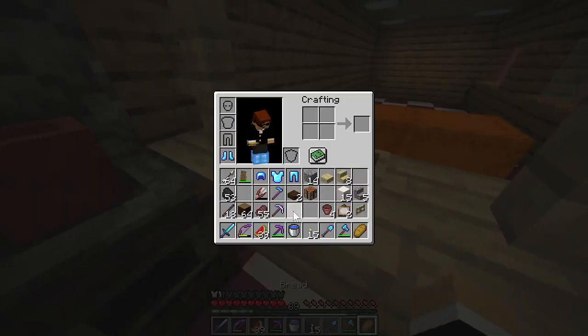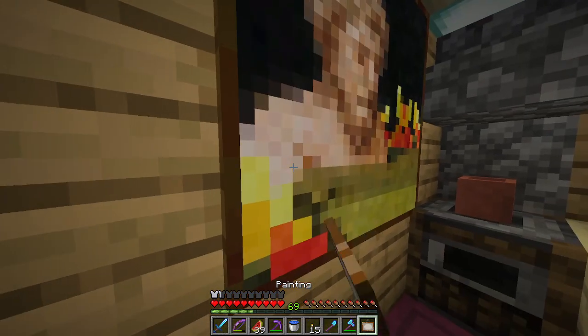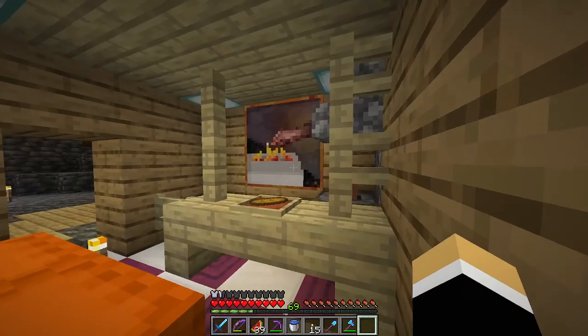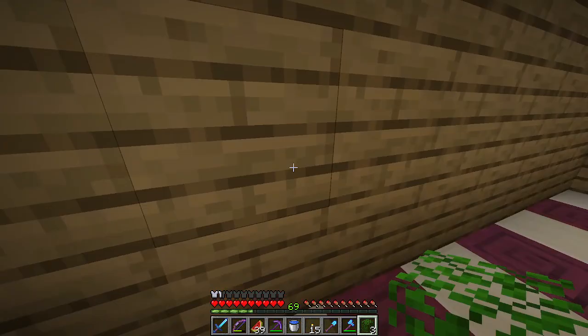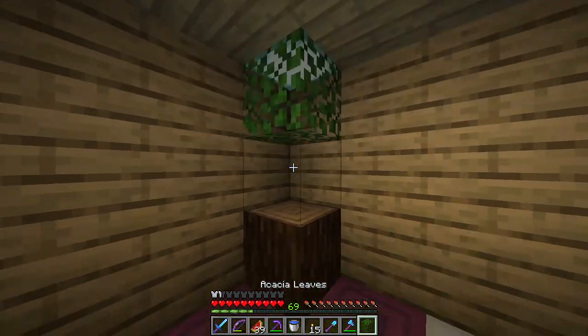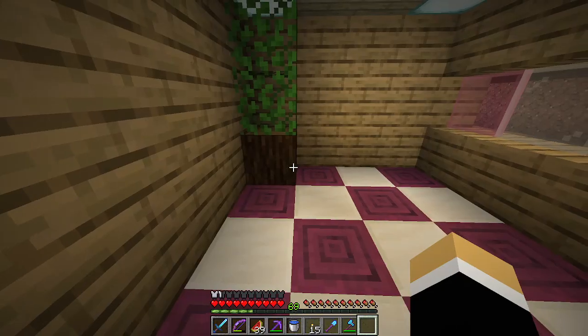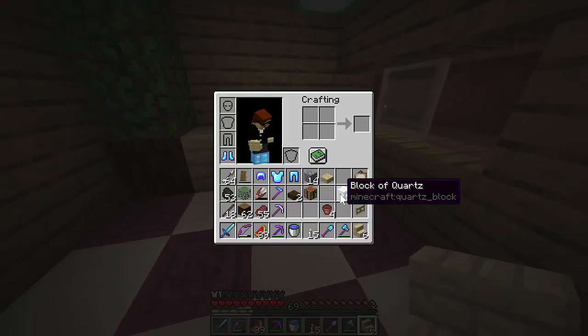Then on this counter, we have an item frame with some bread in it. There's not really much I could fit here. There is a painting. This is our glorious kitchen. We have a corner bush, which is not in a corner. It was kind of hard to put corner bushes in here, but I did need to because this is Cave Colonization, and there cannot be a Cave Colonization episode with no corner bushes in. It's just not something that can happen.